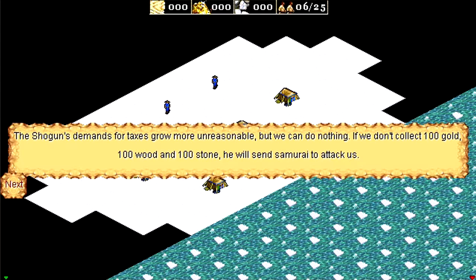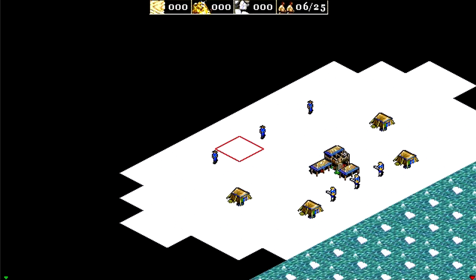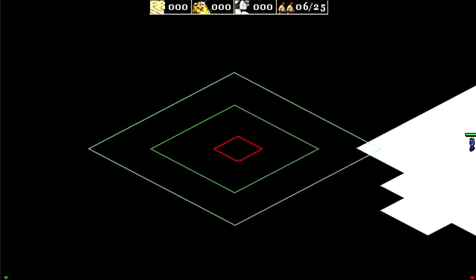Welcome back to Angel Empires 2 Deluxe Edition Mobile and welcome to the first mission for the Japanese. The shogun's demands for taxes grow more unreasonable, but we can do nothing. If you don't collect 100 gold, 100 wood, and 100 stone, he will send samurai to attack us — and that's a bit of a problem.